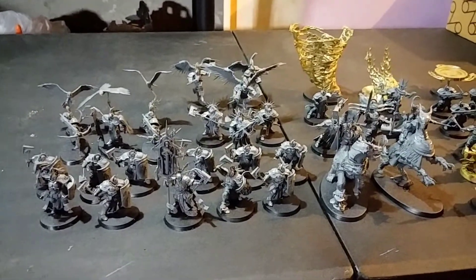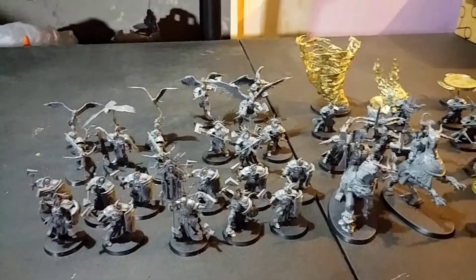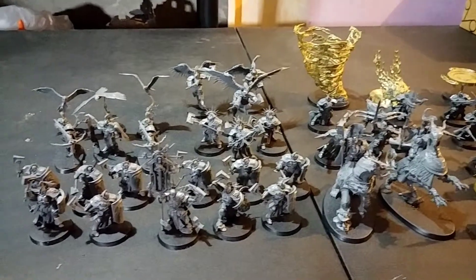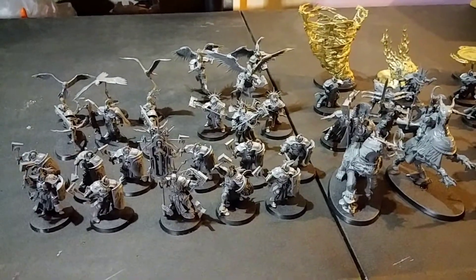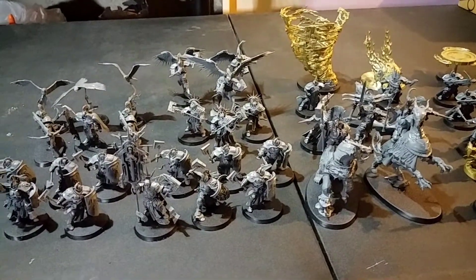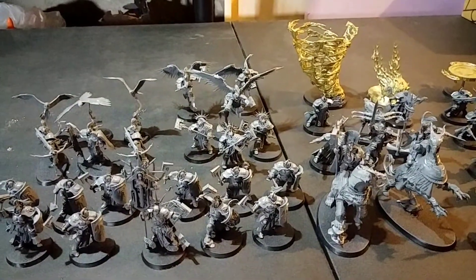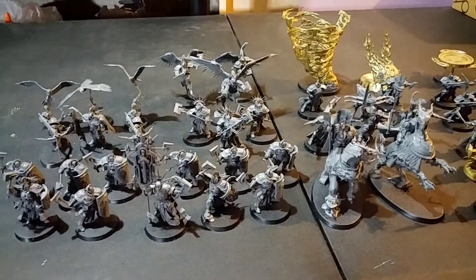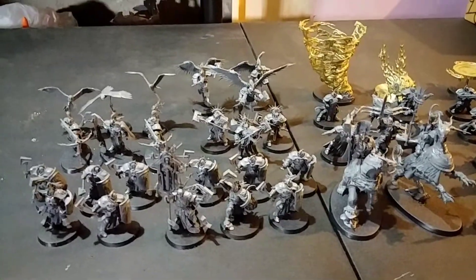A lot of these are just starter set box figures — real quick, real cheap to get started. So obviously we have the two Liberators, the Lord Celestant on Drakonoth, the Lord-Ordinator, along with a unit of three Retributors and three Prosecutors. That comes in the starter box — half of them are Stormcast, half of them are Blades of Khorne.